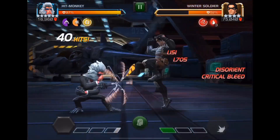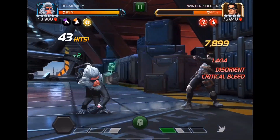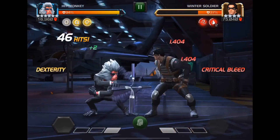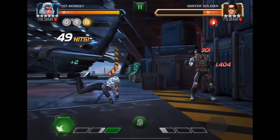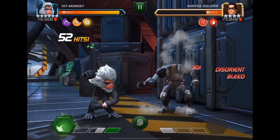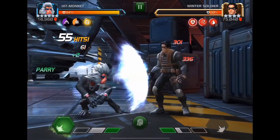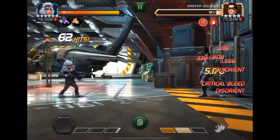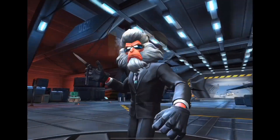My mediums are hitting for 7,899 and my critical bleed chances are going up and up because I've landed so many critical hits during the fight in assassin's cunning. I go ahead and go for the special 2, and this is pretty much all it takes to finish them off — and there you have it.